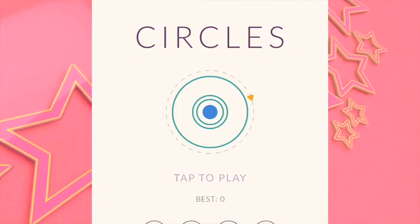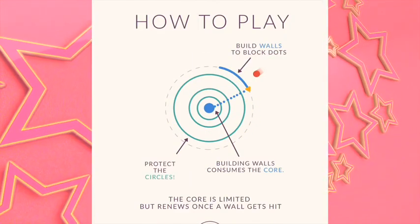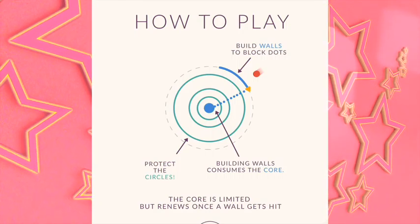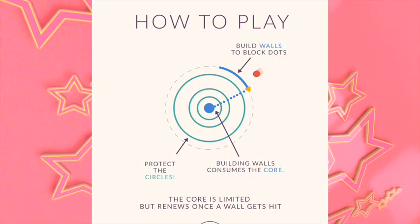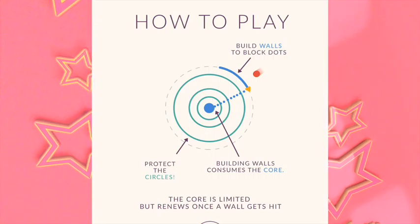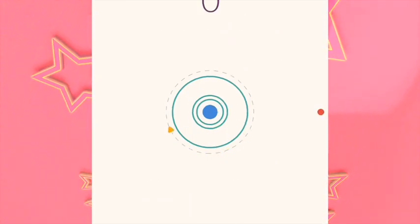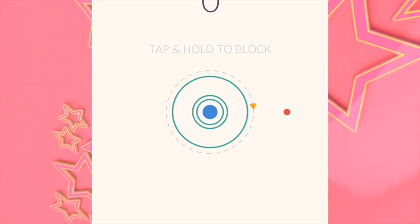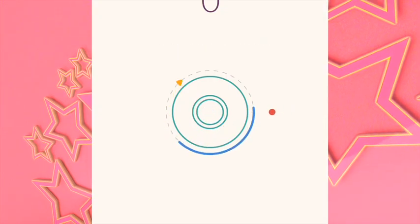The first game is called Circles. The first two games this week are quite simple ones. So this is Circles — tap to play. How to play: build walls to block dots. Building walls consumes the core. Protect the circles. So you're going to have some asteroids coming in — these red things — and you've got to build walls. Let's just give it a go.